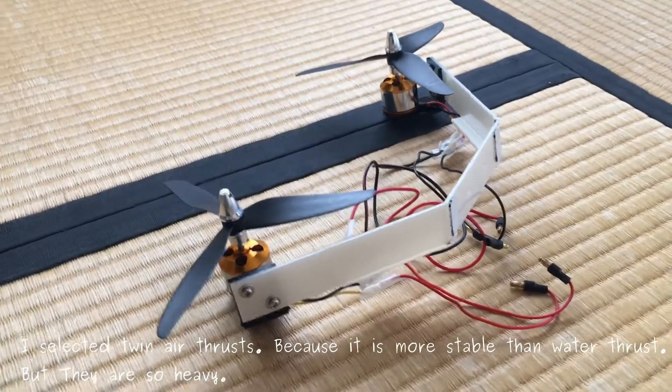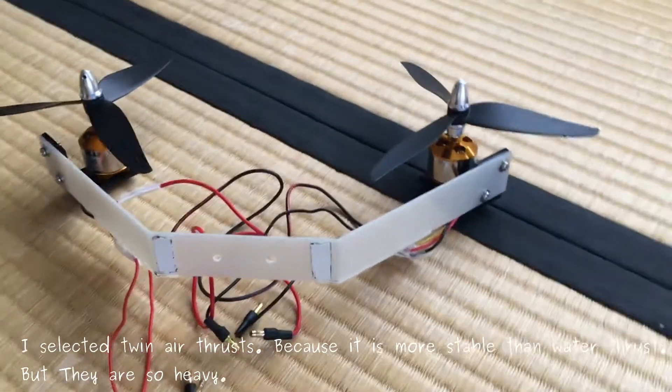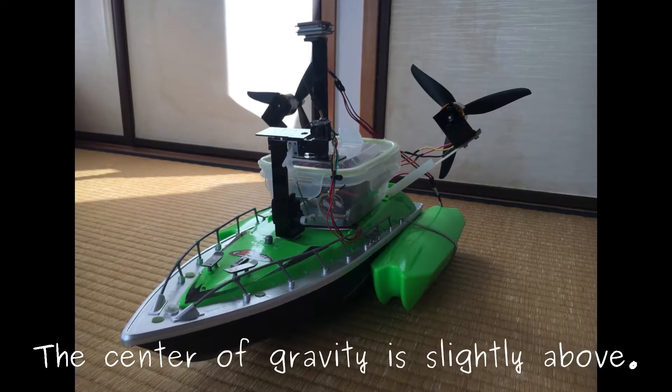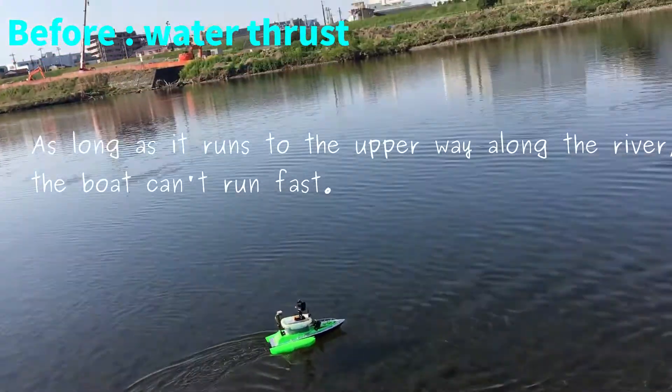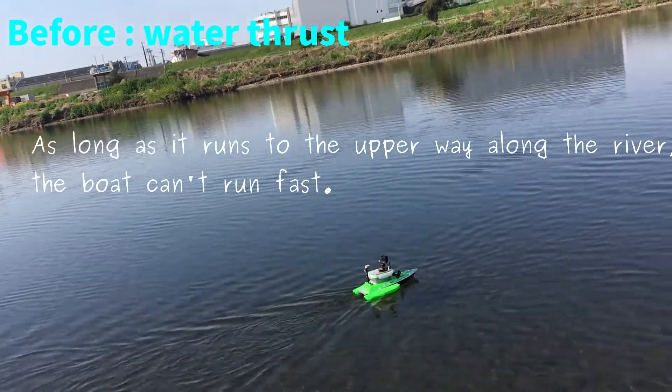I selected the twin air thrusts because they are more powerful than water thrusts, but they are so heavy. The center of gravity is slightly above. As long as it lands to go the other way along the river, the board can run first.